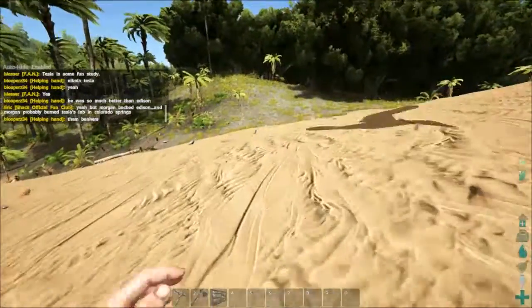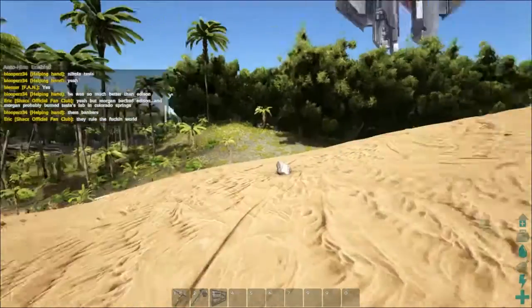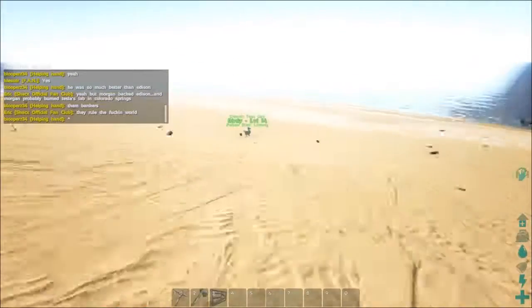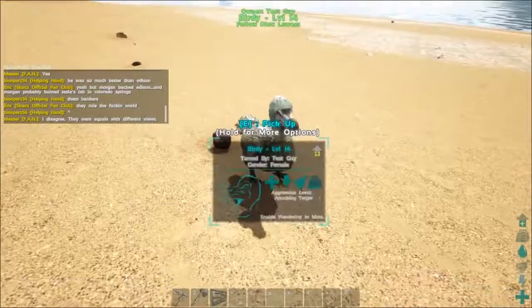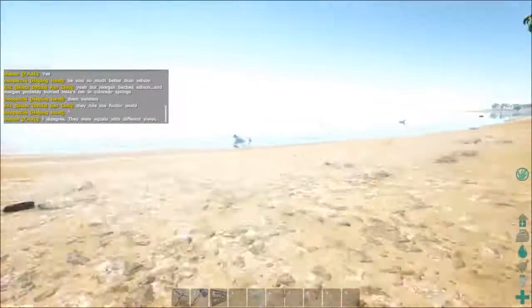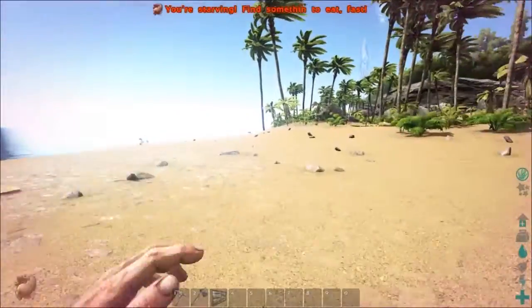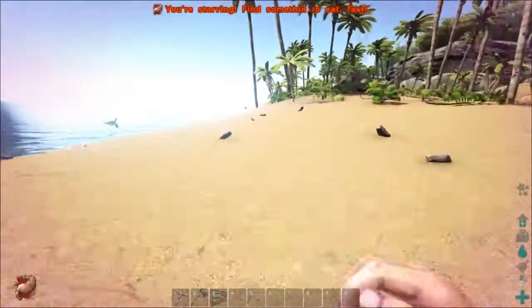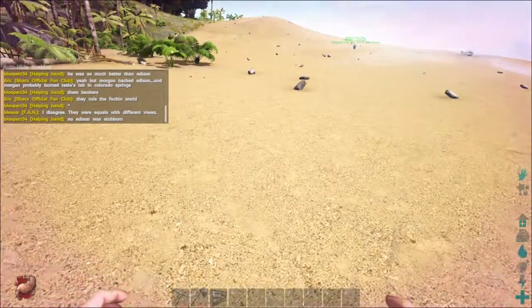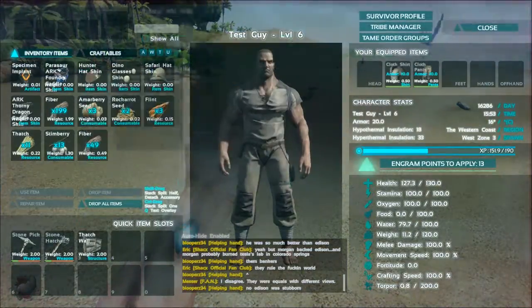You could do that and then go back and hit T to whistle him to follow you again. Now I can just run, especially without much danger on the beachfront, and run back to my base — and he should follow. He's not very fast. It says I'm starving so let's eat.